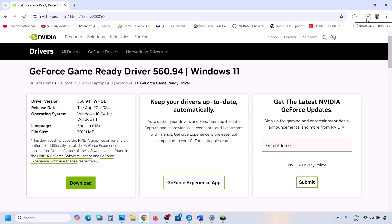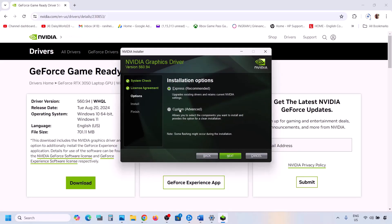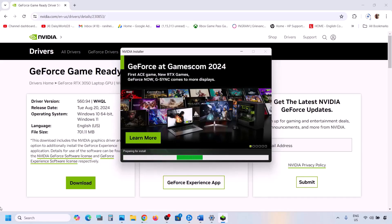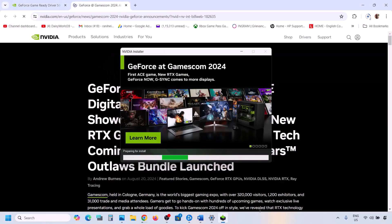Once the download is complete, run the EXE file. Click Agree and Continue, then select the Custom option and click Next. Put a check on 'Perform a Clean Installation,' then click Next. Once the installation is complete, restart your computer and launch the game to check.